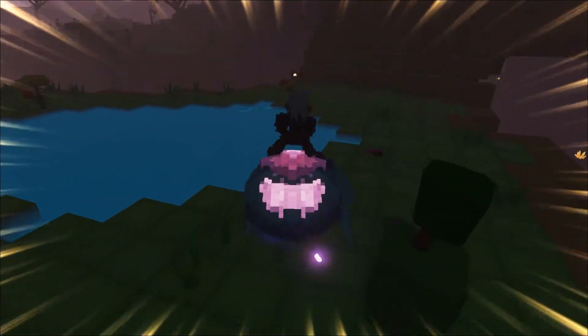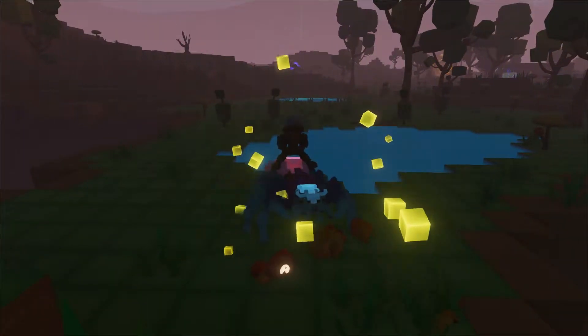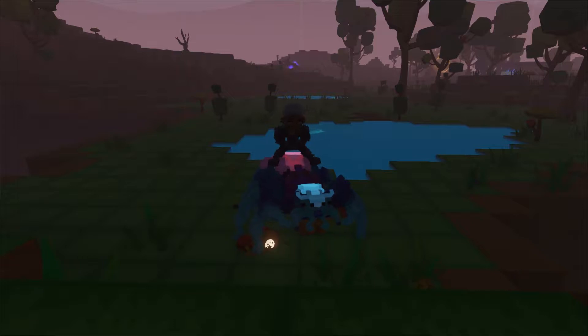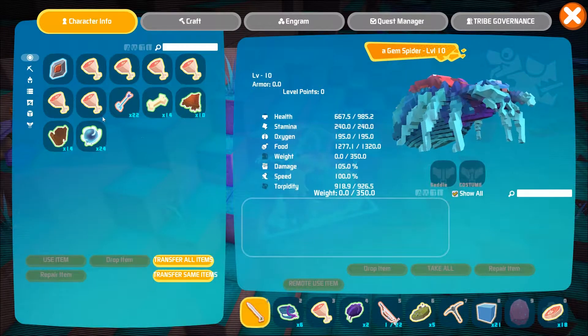Be very watchful if caught in a battle with the Gem Spider. They bite, and if you're bitten you just might lose your life. If you decide to tame this creature, you'll need a bow and some Magic Sleepy Arrows. Once your tame is knocked out, go ahead and drop some raw meat into its inventory.